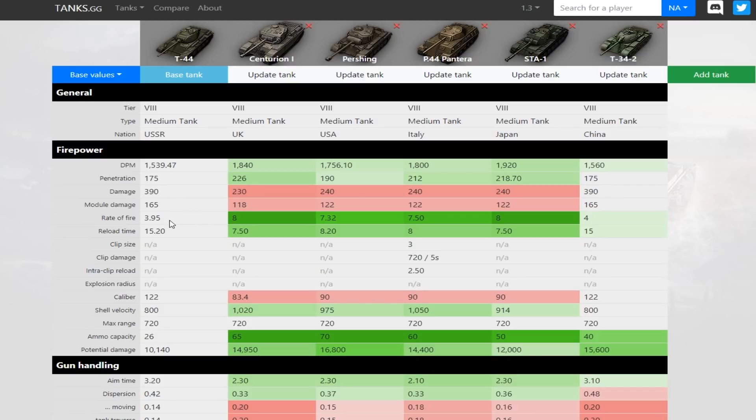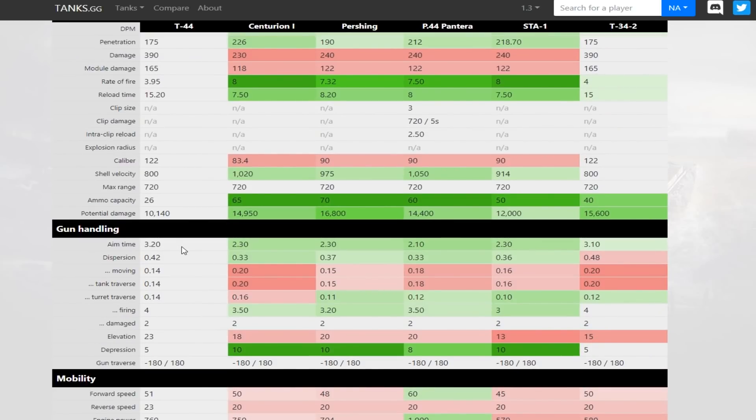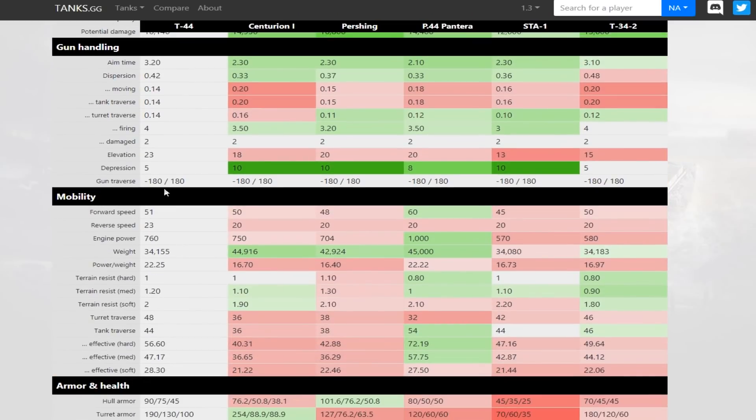175mm of penetration is awful, the same as the Chinese one. Damage of 390 though is really good — that's sort of Tier 7 heavy tank damage. Rate of fire is terrible at 3.95, and the reload time is really bad. The 122mm does mean we can overmatch more often. Shell velocity drops even further down to 800. Aim time is 3.2 seconds — a lot slower, but you expect that when you've got big alpha damage. Dispersion goes out to .42, but the 100mm is also terrible at long range. At close range the T-44 suffers from accuracy, but at long range it doesn't seem to make much difference. Gun depression drops to 5 degrees, which is truly awful. So it really was considered a big buff getting the 100mm, with 7 degrees of depression and much better gun handling.